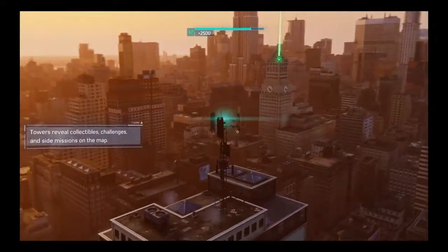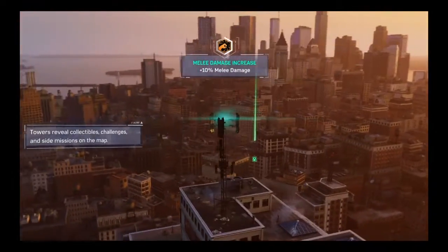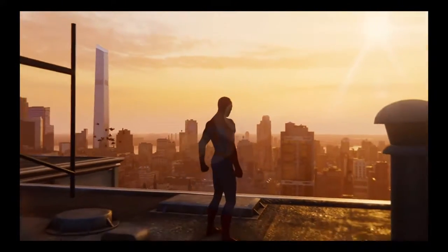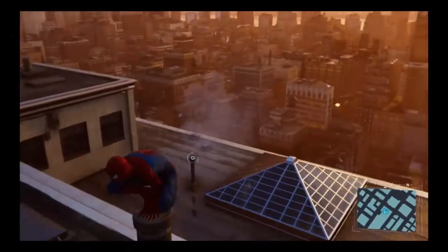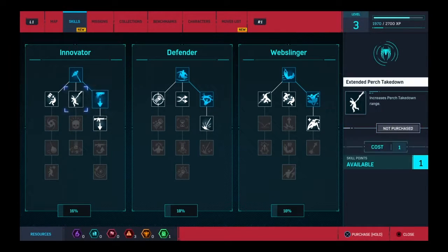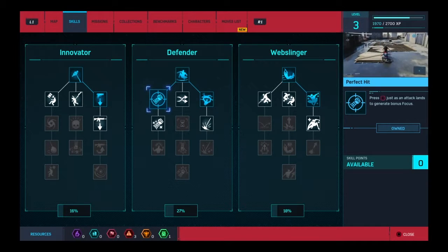2,500 XP — level up! That means I get more skill points. My lead damage increased 10%. Not good — can't have people taking pictures of my three chest hairs. Tools I need for suit repair at the lab. I wonder if Dr. Octavius has left for the day. I'll quickly get some skill points — cost two. Perfect — Defender: just as an attack lands, generate bonus focus. I'll use this because we're going to be fighting a lot, so that'll be useful.